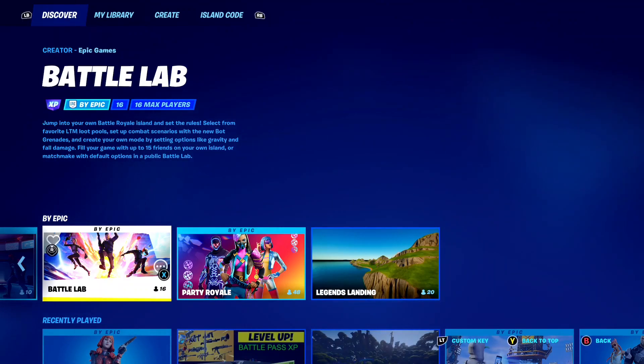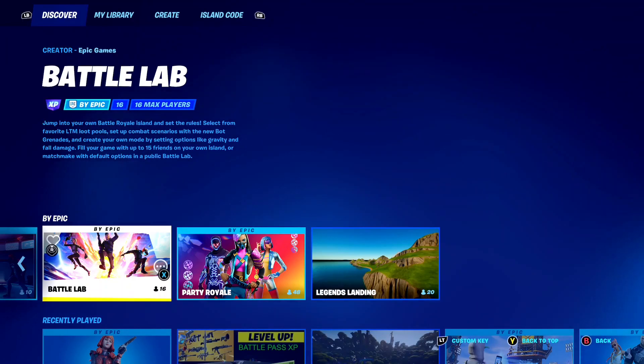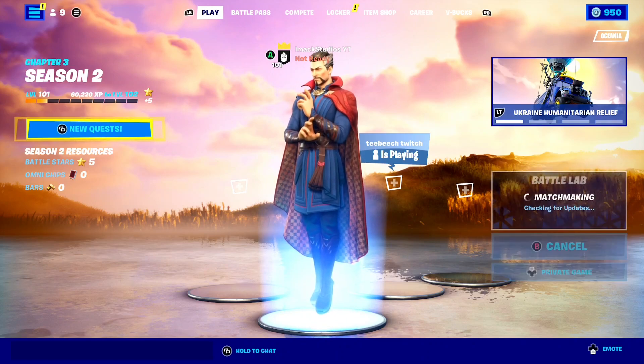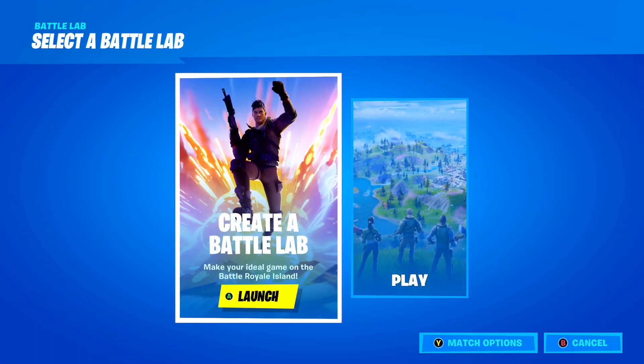Oh my goodness, how crazy is that? And this is the best way to get bot lobbies right now, super easy and fast, without another device here on Fortnite Chapter 3 Season 2. Just like Battle Labs right there, make sure it is set to a private game and just go ahead and ready up.